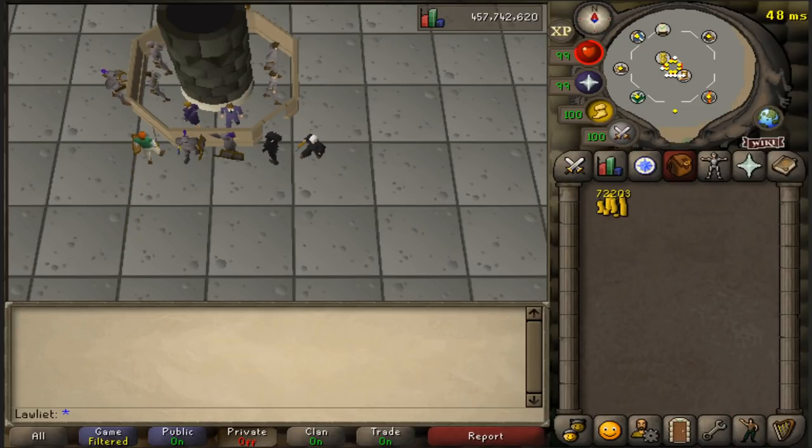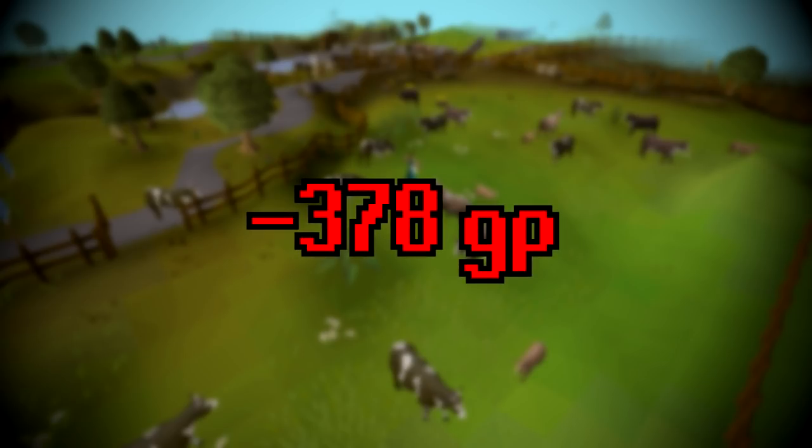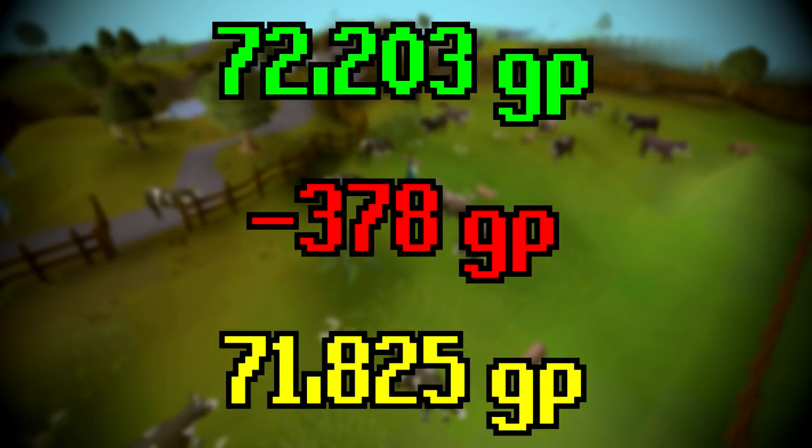We can now calculate total profit for the one hour. It's a simple calculation since we only spent a small amount on supplies — the cost was just the tanning fee. We spent 378 GP on tanning, subtract that from the 72,203 GP we made, giving us a grand total profit of 71,825 GP from one hour of killing cows.